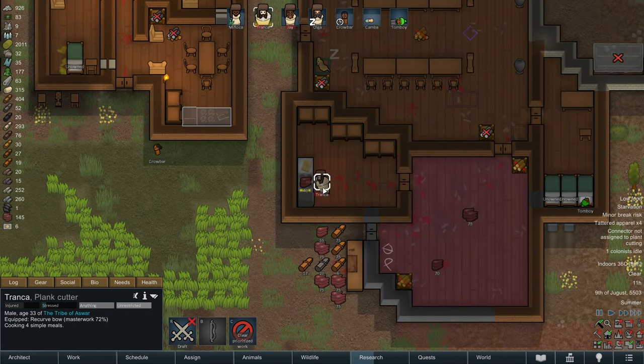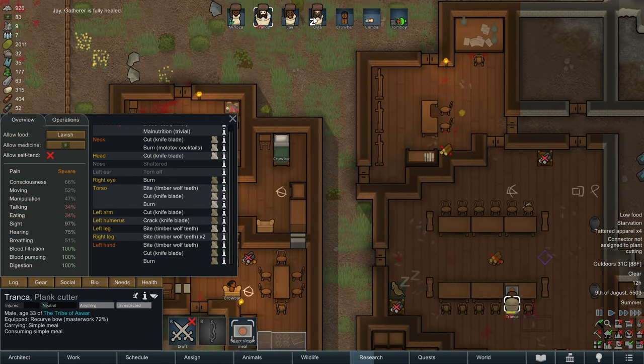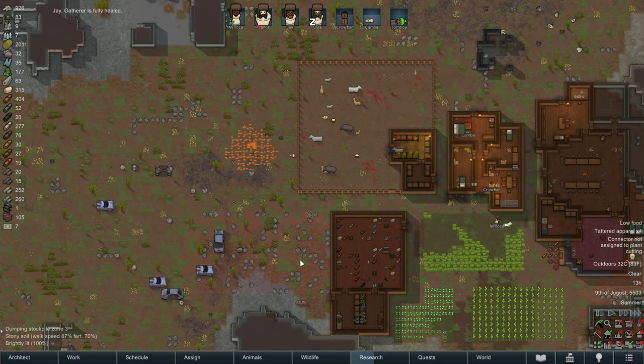Who's starving? Tronka? Alright. Tronka, don't starve. Cancel your prioritized work and go eat. You've done enough cooking for today. Thank you, we appreciate it. Jay's fully healed? Yay! Okay, so now it's just Tronka who needs time to heal. Boy, does he ever need time.